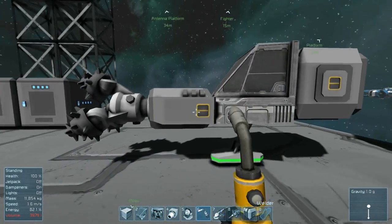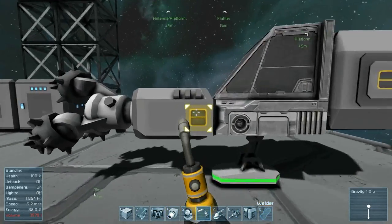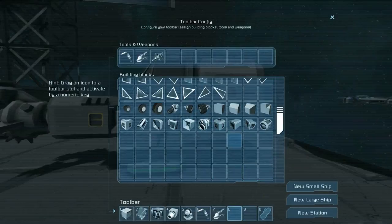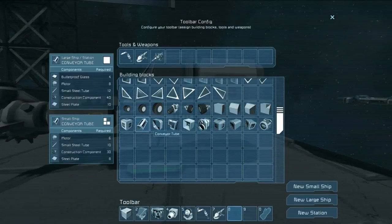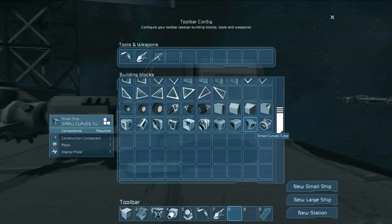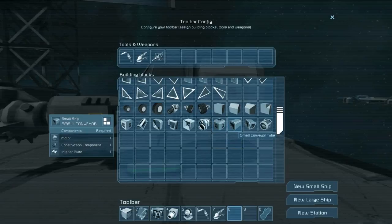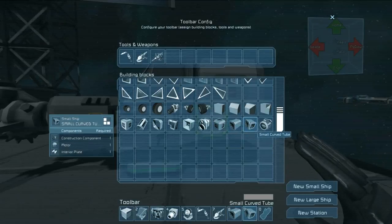The task now is connecting the drill to the medium cargo bay, which will be accomplished by using small conveyors. There are three main components to a conveyor system: a conveyor, a conveyor tube, and a curved conveyor tube. The conveyor itself is really just a junction — you don't have to have a conveyor in your network to move items; you can do it solely with tubes. But if you want to connect more than two things together, you'll need a small conveyor. For now, we're just connecting two things, so we can get by with small tubes and small curved tubes.